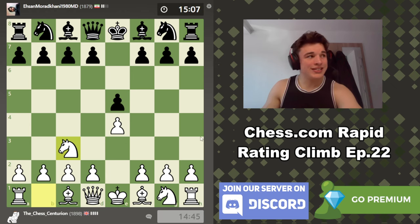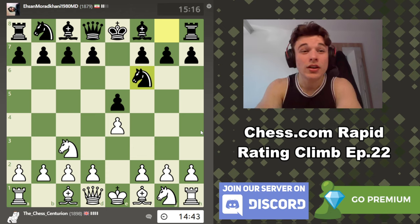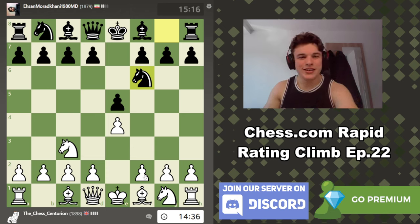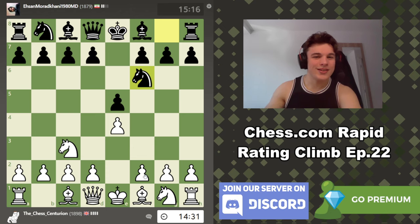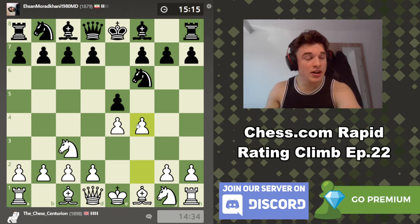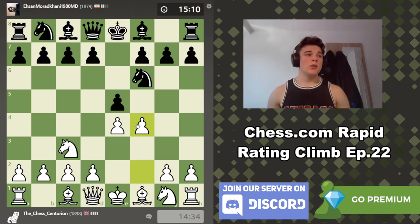In this game we get a Vienna against an Iranian guy — I believe that's the Iranian flag. I know geopolitics. We have Knight f6, so you guys know what's coming up. We have the Vienna Gambit — we literally played the Vienna Gambit in the last episode of the Rating Climb because I want to try and show my actual opening repertoire as a 2000 ELO player.